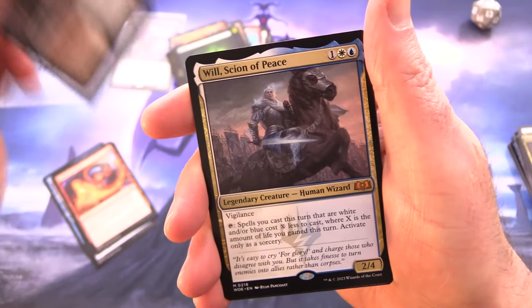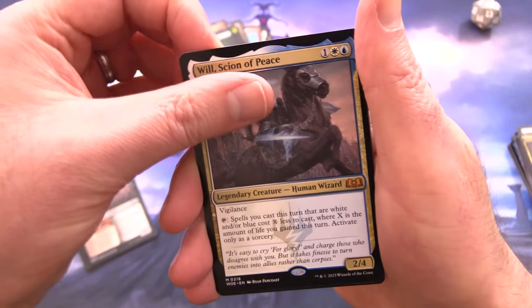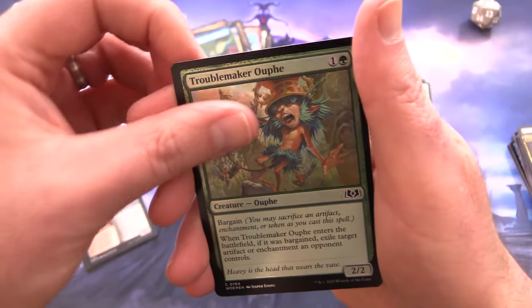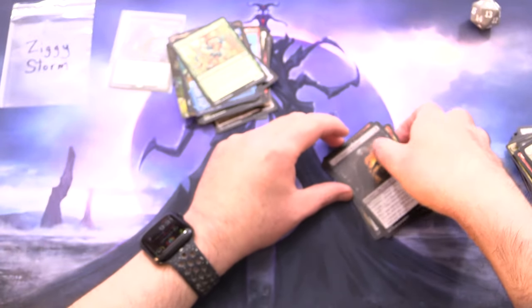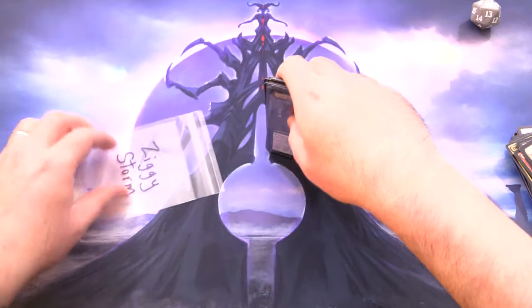Callous Soul Sword and a Mythic — Will, Scion of Peace — sadly extremely bulk. And Curiosity from the Enchanting Tales. For all Troublemaker and a Knight Token. So not only did you get Lord Skitter, but you also got his famous Butcher. Enjoy the pools there, ZiggyStorm.